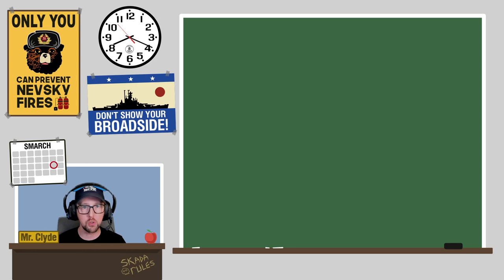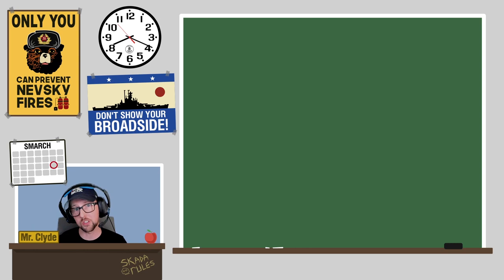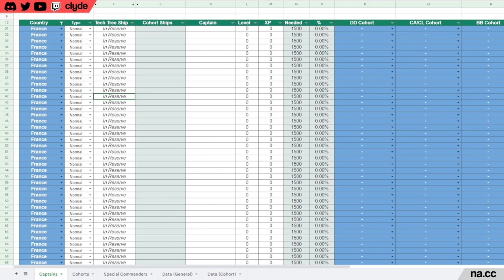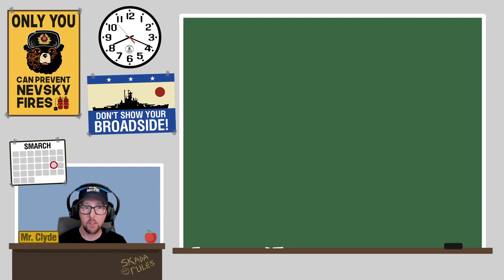There is a detailed set of descriptions for each column in the instruction section explaining what they're for and how to use them properly. Some columns are optional — I've labeled which ones you can hide if you prefer. I've also pre-loaded the sheet with plenty of rows for each country, and if you need to insert another row there are instructions to copy formulas correctly so everything continues to work properly.